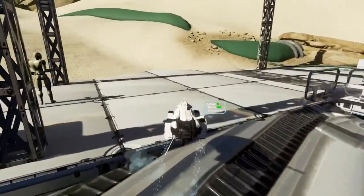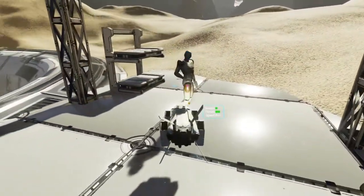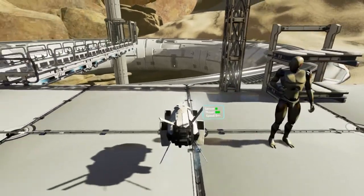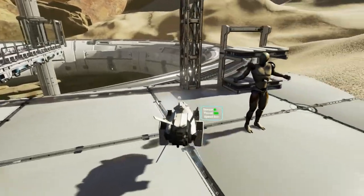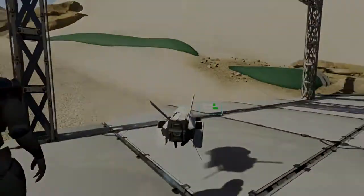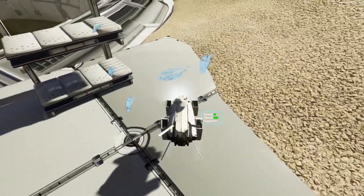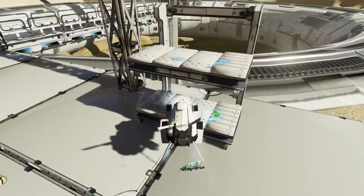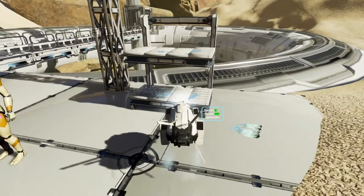Dog, I'm glad you showed up — we could use some help. Is your sensor working? The storm blew away a crate containing some plutonium rods. Could you try to track it down and put it in the sky lift? Okay — look at that. What am I supposed to do with that? It's gotta be a button.